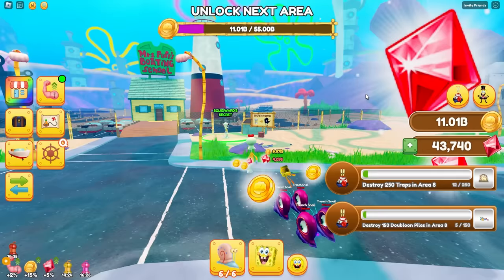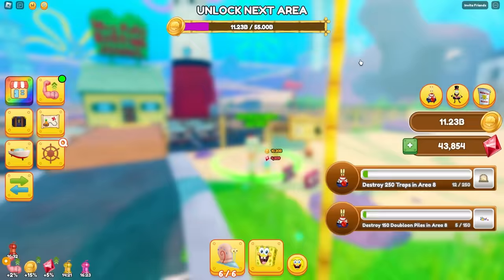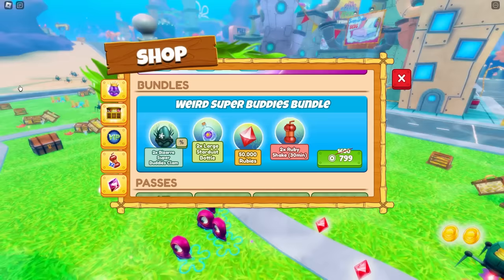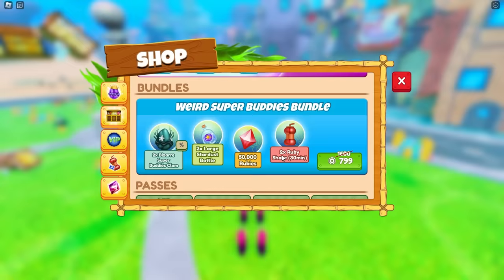Wait, what is this? Squidward's secret! There's a lot of different things you can do here. But you know what? I'm just gonna continue leveling up. I need $55 billion for the next area. My progression's kinda slowing down, so I'm just gonna buy this $800 Robux weird bundle, whatever that is. Bro, chill! Okay, I'm spending all my Robux right now. This is actually not looking good.